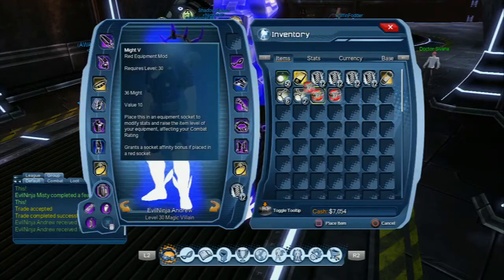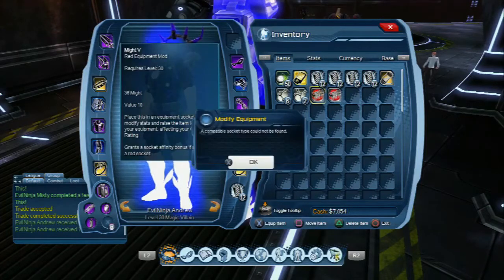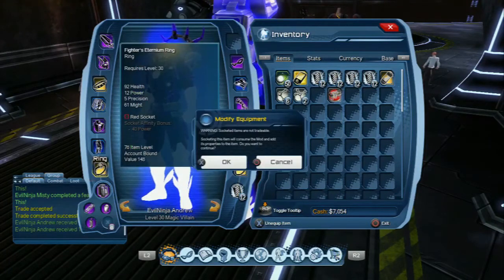So I'm going to socket now — we're socketing in our rings because we're going to use those for the longest. Both rings have a slot for a red socket, which will boost my power and precision. By socketing either a red or an orange mod into these, you get your socket affinity bonus. The socket affinity bonus differs for each socket color — red, yellow, or blue — and it'll take the solid color or a mix color that has one of those in it. If I socketed a blue mod it would still boost my CR and stats, but I wouldn't get the socket affinity bonus. You want to make your mods the right color to get that bonus, because that's really the best for your character. I'm CR 69!